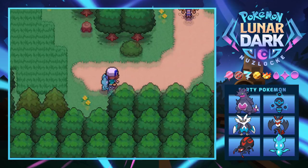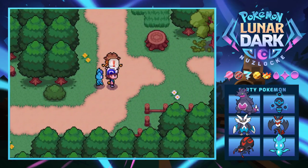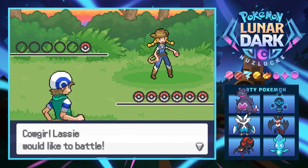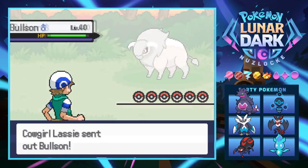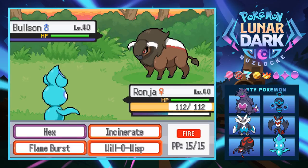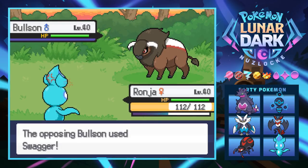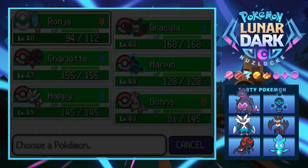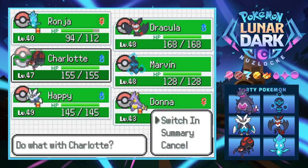We find another apple - still don't know what's up with all the apples. A cowgirl trainer has a Bullsun at level 40 - I'm a little afraid of this thing. We try to Will-O-Wisp it but it uses Swagger on us. Bullsun is level 40 and pretty spooky - confused and hoping we don't hit ourselves.